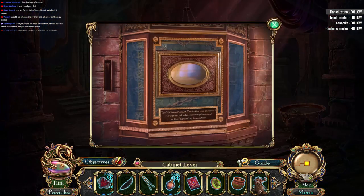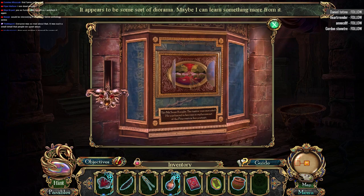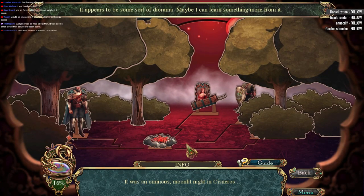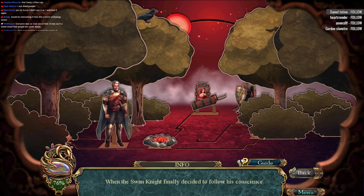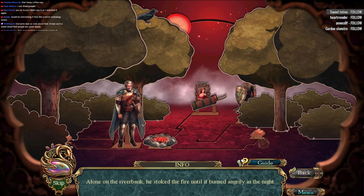Cabinet lever! It appears to be some sort of diorama — maybe I can learn something from it. Ooh, it was an ominous moonlight. Oh I see. When the swan king finally decided to follow his conscience, alone on the riverbank he stoked the fire until it burned angrily in the night.